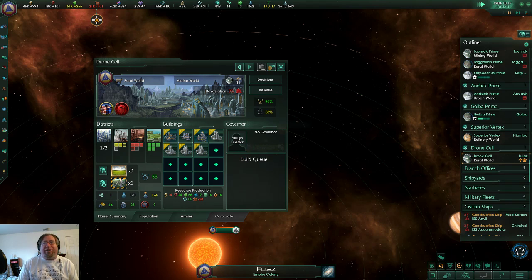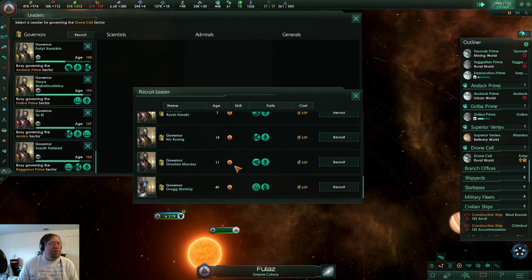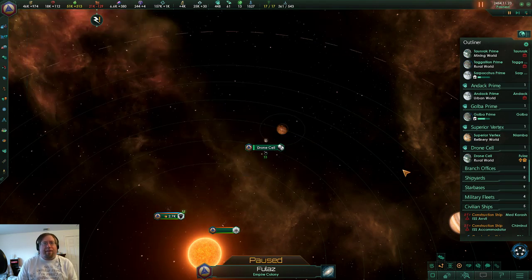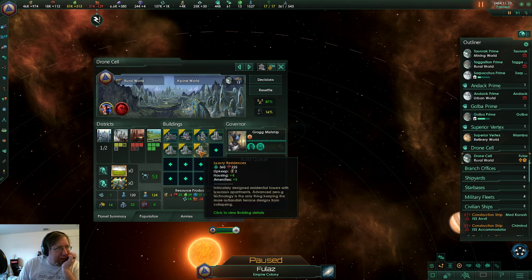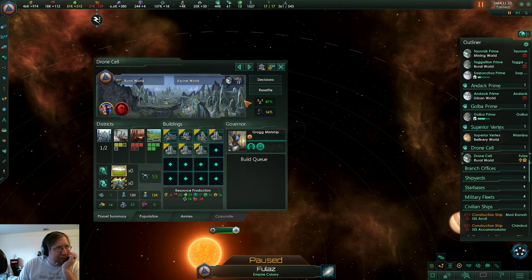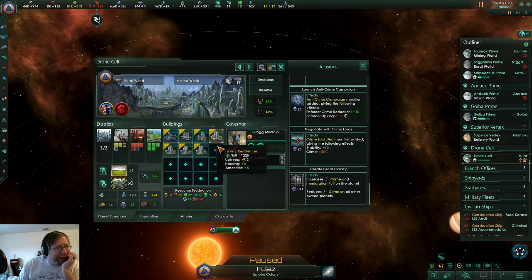If the game crashes we're done. All right, no crash. This might be important actually. There's already 120 people living here — how are they supporting 124 jobs? This is a small planet and this just shows you how badly the computer cheats.